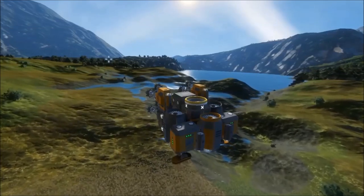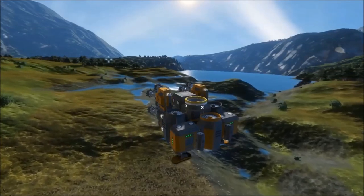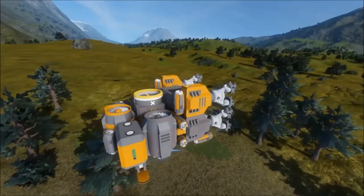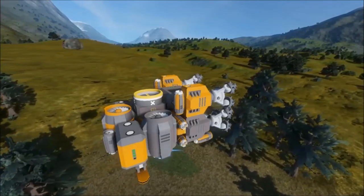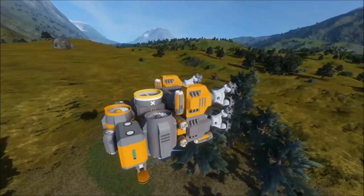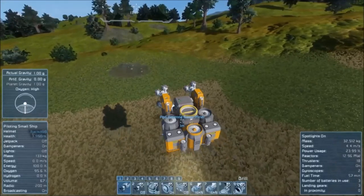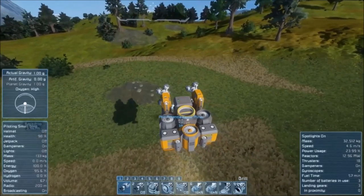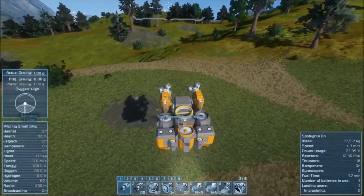Nemo is a small mining ship that is both easy to make and very efficient at mining. He is a flying-based mining ship. Nemo's ability to fly makes traversing the land much easier, however this is at the cost of fuel. You'll find yourself frequently flying back to base for a recharge.